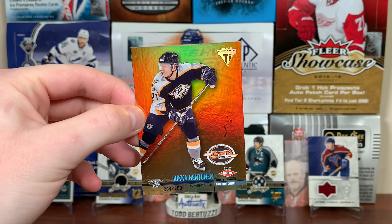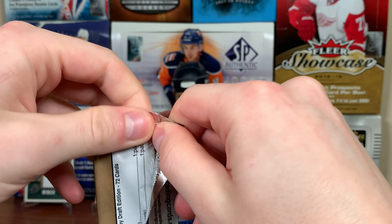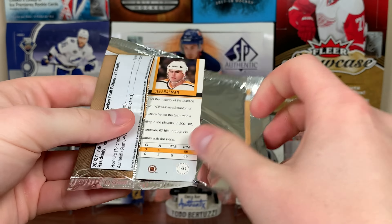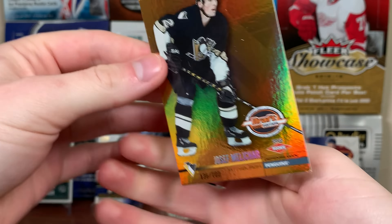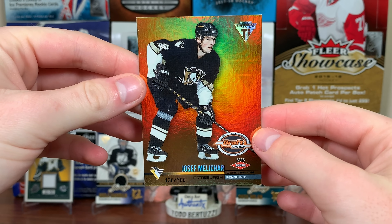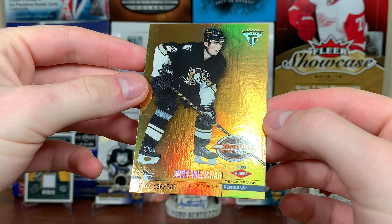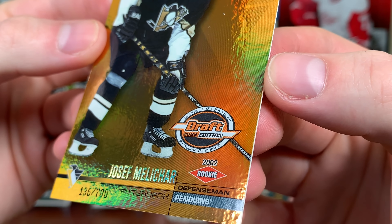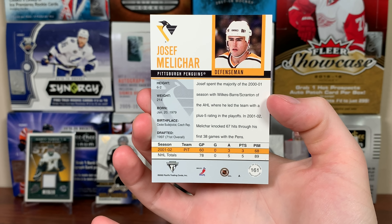Continuing on — here's the next rookie: Joseph Melachar, 136 of 780. They look nice, definitely look nice. 97 draft, third round by the Pittsburgh Penguins. Melachar — nice-looking card, not a great name.